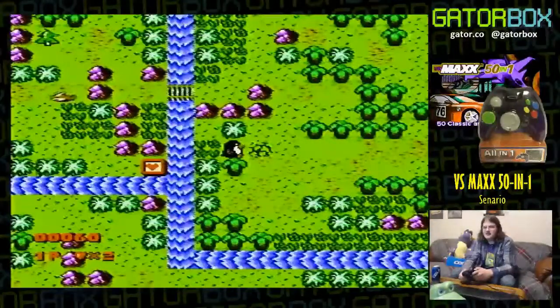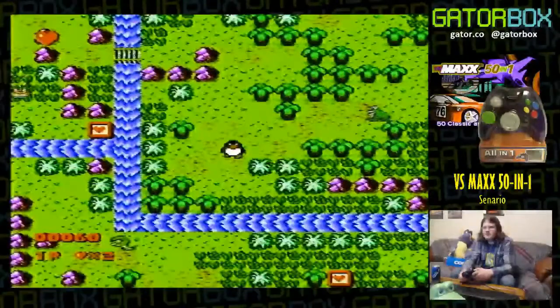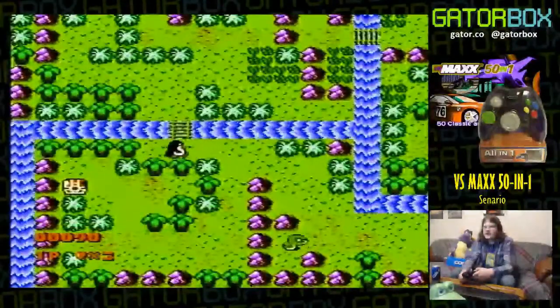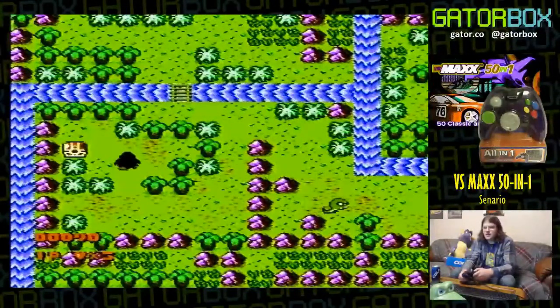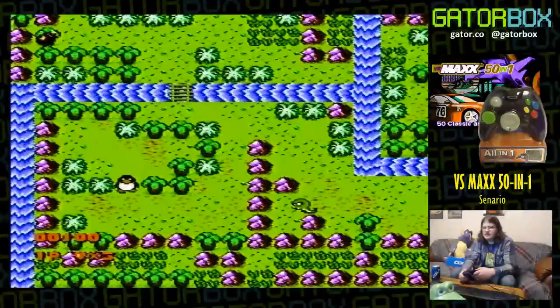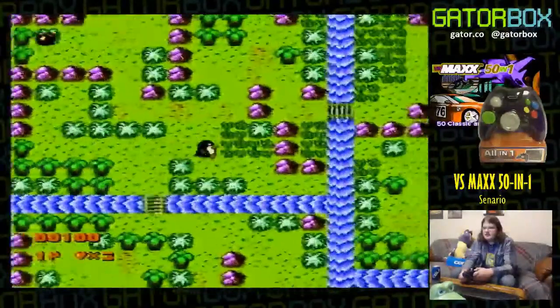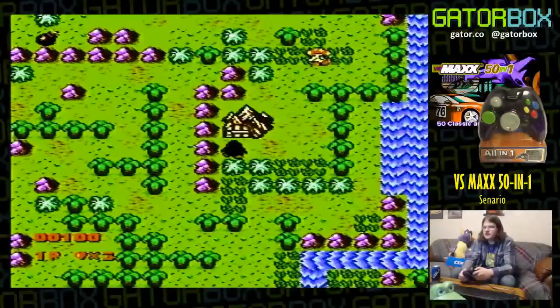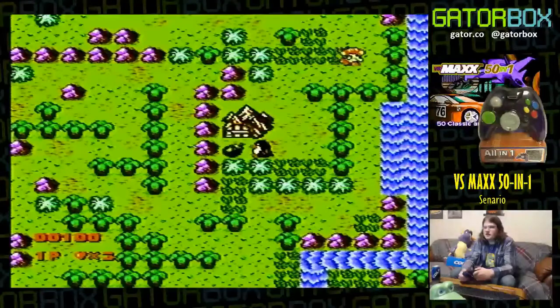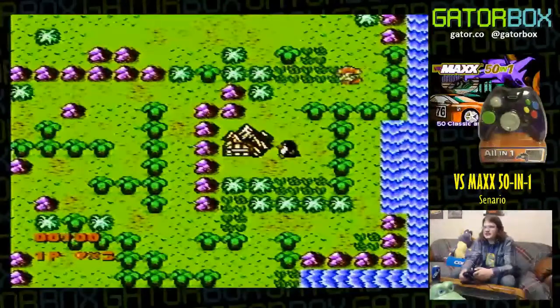I get an item up top that I can use. I used the heart and it gave me a one-up, I think. So this is a bomb, and I'm gonna go back over to that brown thing and see if I can blow it up. That did not do anything. What the fuck?